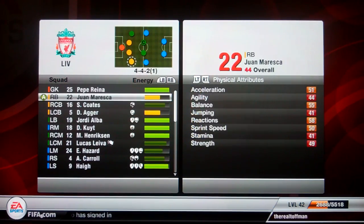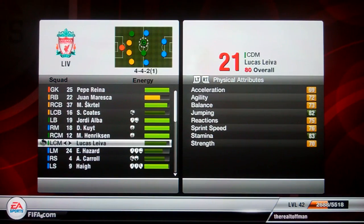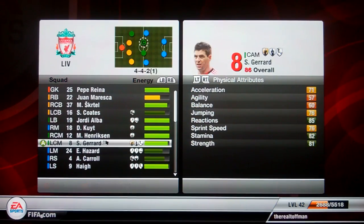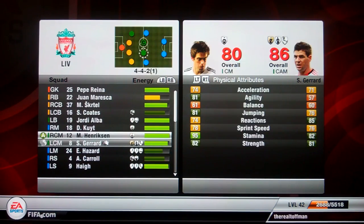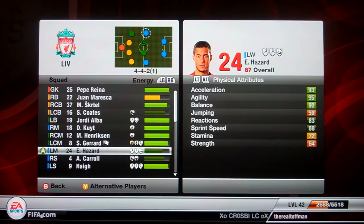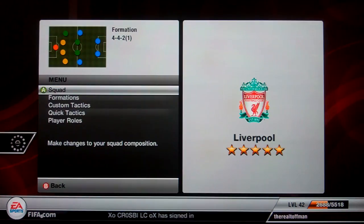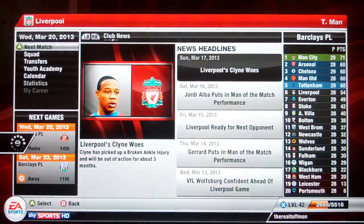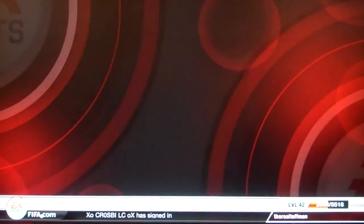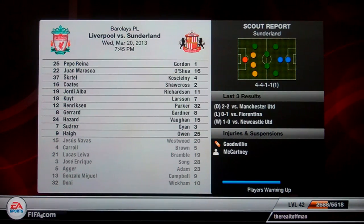Juan Morescu, you're going to have to play this game. Skirtle's on and I'm going to play Coates as well. Stevie G is going to come back on. Henriksen has only got one basic skill which is long shots. Still Hazard there and Luis Suarez is going to come on. Not got much in the way of cover anymore - so next season it's going to be all about cover and not about selling. See what kind of young blood we can bring through to the squad.